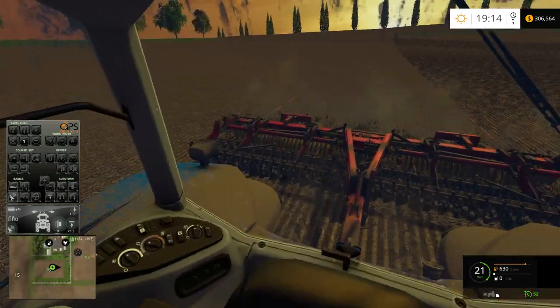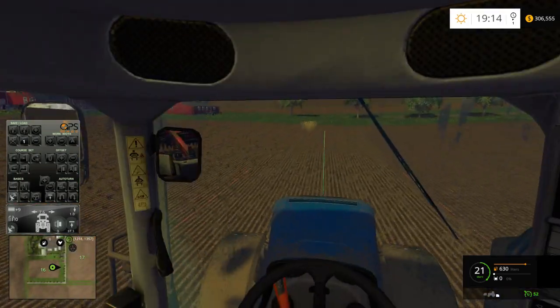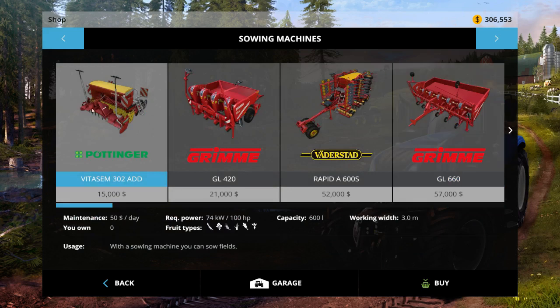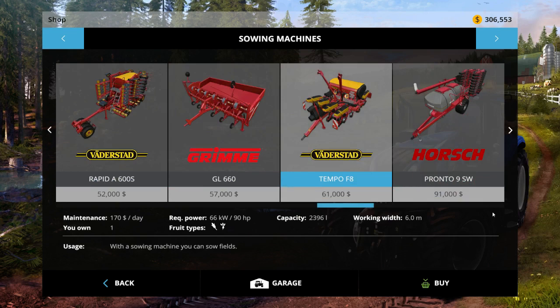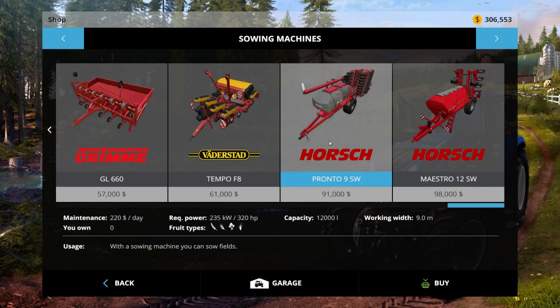Originally I thought we were going to be planting this episode, mainly because I thought that was a no-till seeder — it sure looks like it. Let's check the shop. This is the very first one you start off with — it looks like it's a direct seeder because the power harrow is in the front, but it's not. This one specifies that it is a direct seeder. These ones definitely are not. None of the others say it either, so I guess that means you have to cultivate. This seems to be the only direct seeder they have, which is a bit odd.